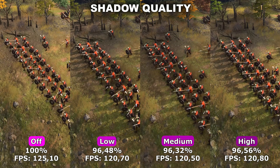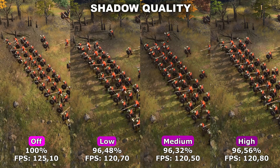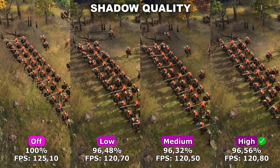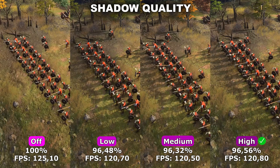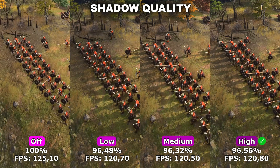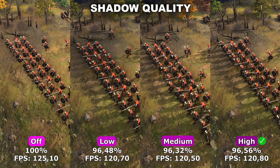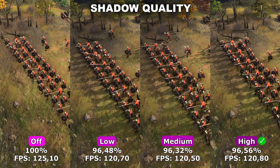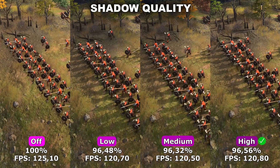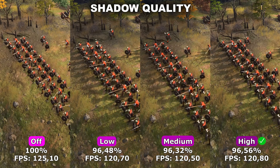For my recommendation on this setting, I would simply recommend leaving it at high because there's no quality or performance difference between low and high. It's only when you do the workaround I just described that you see any performance difference, and turning shadows completely off on a game like this can make it look very bland and ugly — it's not worth the 3% to 4% performance gain.